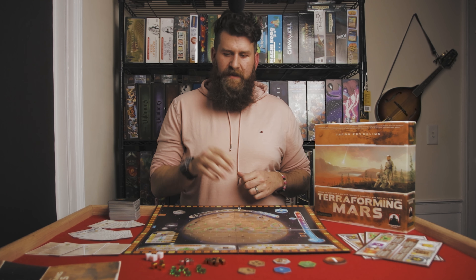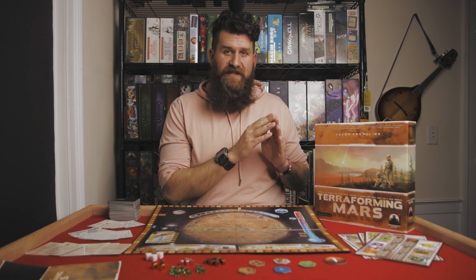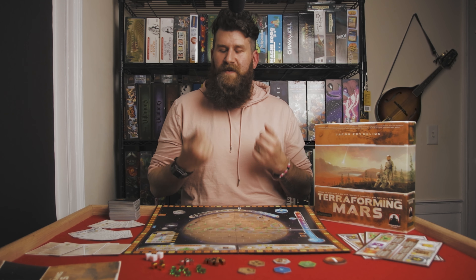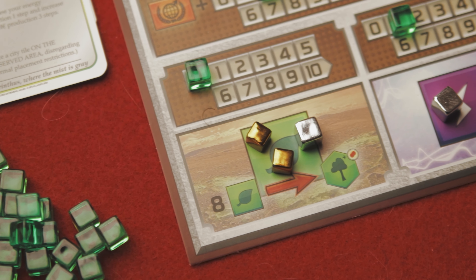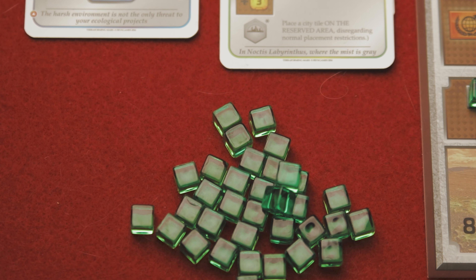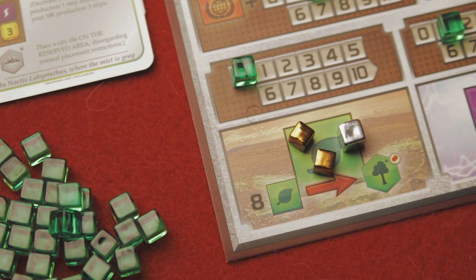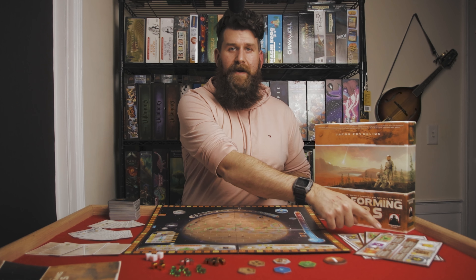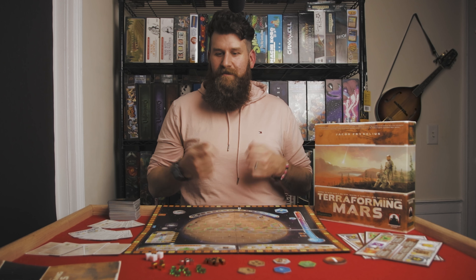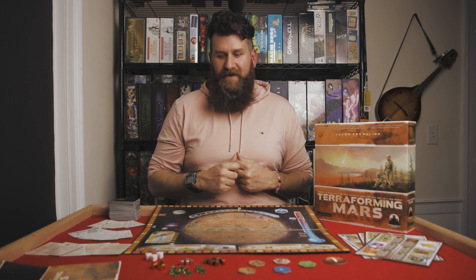The second design downfall is these metallic cubes. They're not just meant to represent mega credits or steel or titanium — they're also meant to represent plants, energy, and heat, and they're metal. It's really confusing, especially when you factor in that the colored translucent player cubes match more closely some of those resources. For example, the green player will want to use metallic cubes for plants, with only one green translucent cube on the production track. That really takes a minute to get over, and it's kind of silly to explain to new players.